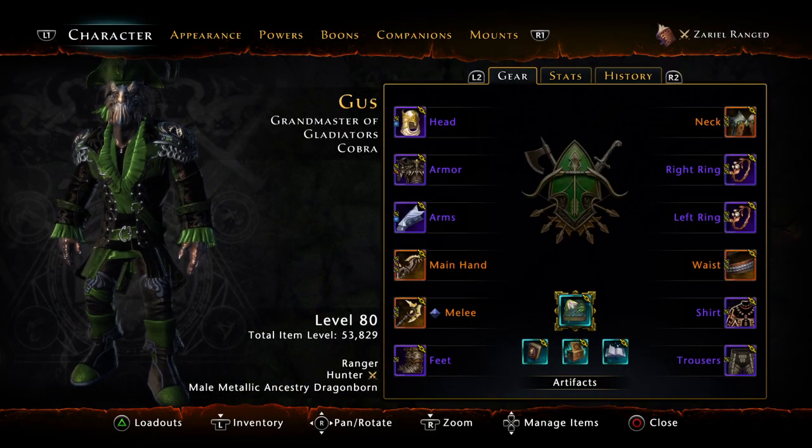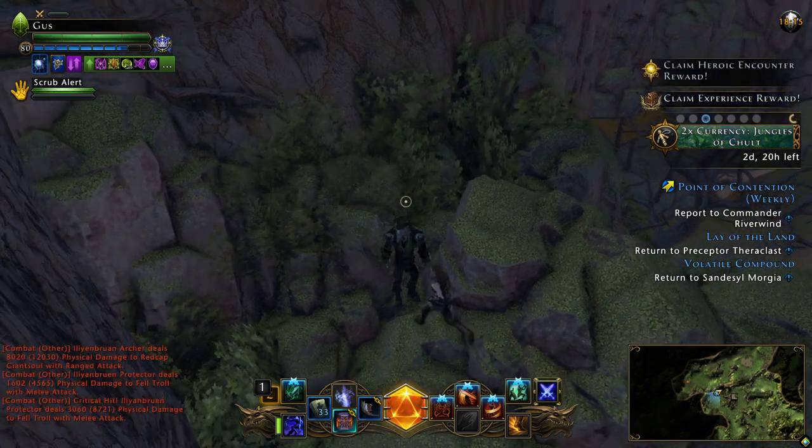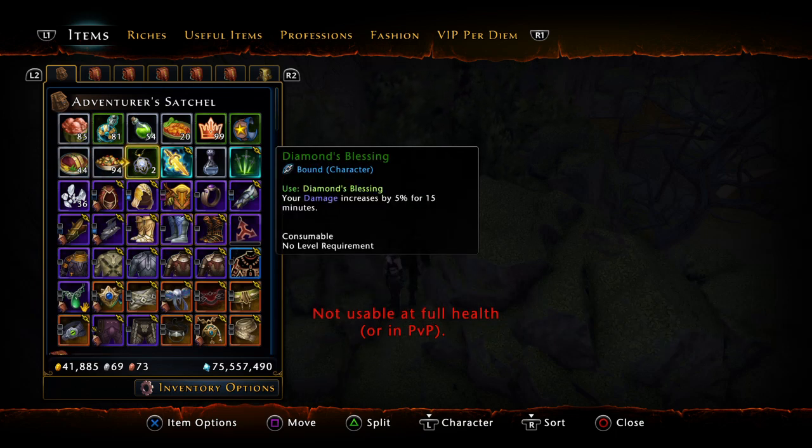Hey guys, it's Gus, and we're going to see if there is a new best-in-slot consumable. This is a sweaty consumable called the Diamond Blessing. The tooltip says it increases your damage by five percent for 15 minutes. I don't know if it persists through death or not, but let's try - I'll go and die and see if I lose it.